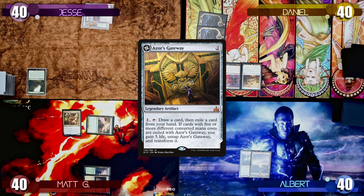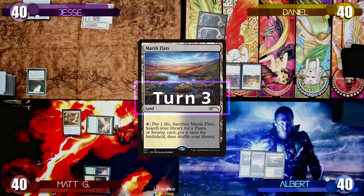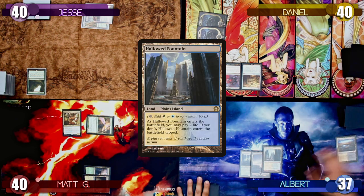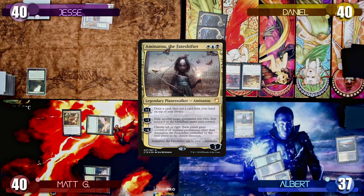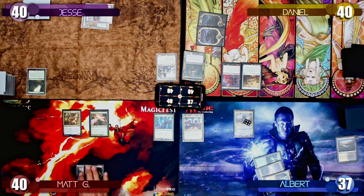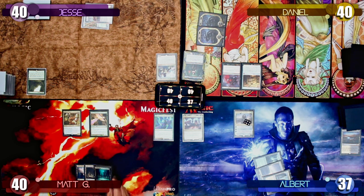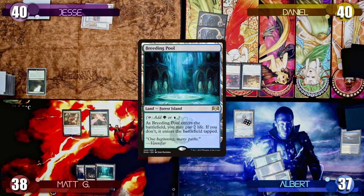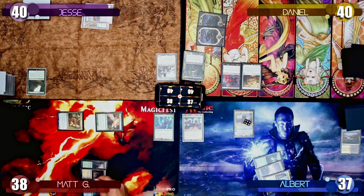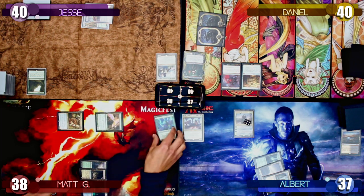Albert starts turn three by playing a Marsh Flats, sacrificing it, paying one life, and shocking in a Hallowed Fountain, dealing two more damage to himself. He taps all three mana to cast Aminatu, the Fate Shifter, then uses Aminatu's +1 ability to draw a card and put one back on top of his library. Matt untaps, draws, plays an untapped Breeding Pool dealing two damage to himself, then taps out to cast the Prismatic Bridge from the Command Zone.